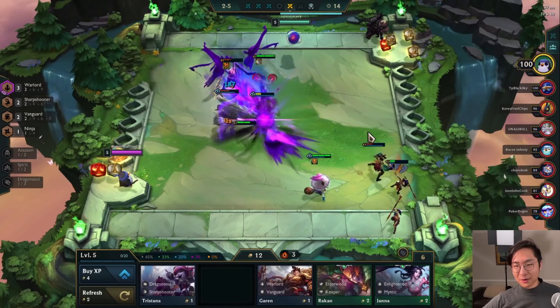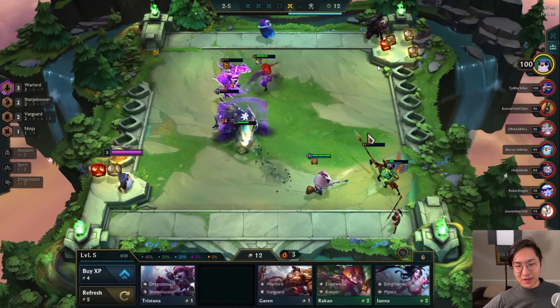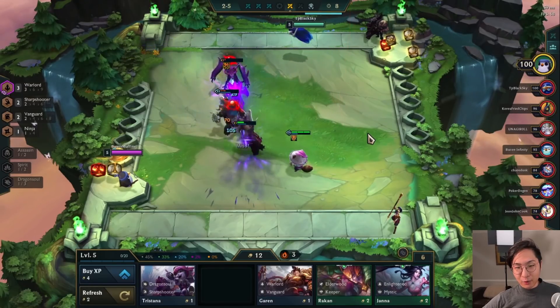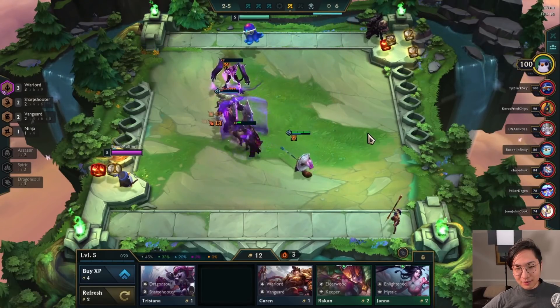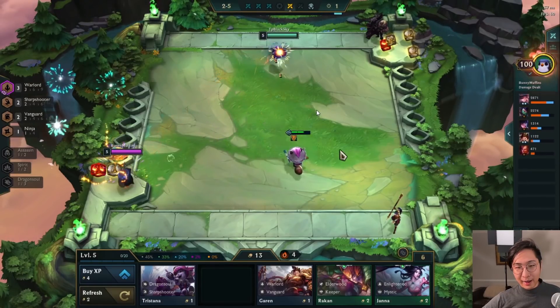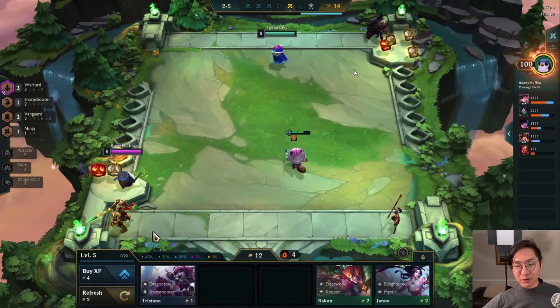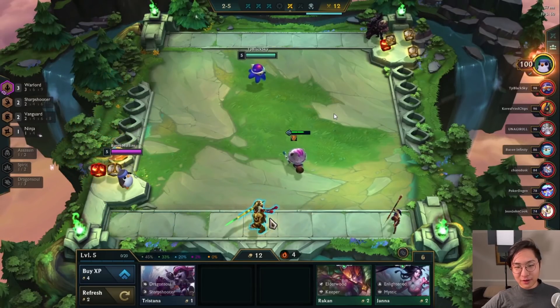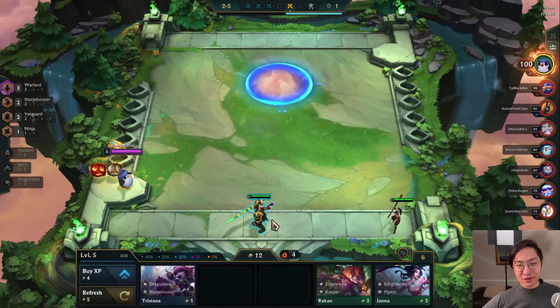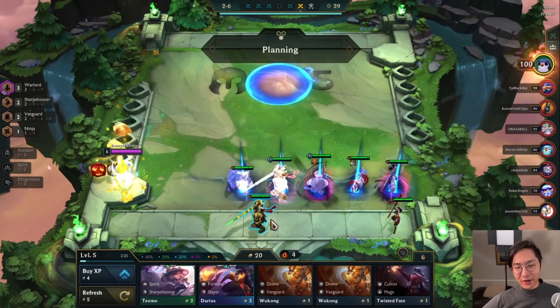Their main carry — their only two-star damage dealer — just got deleted in a couple of seconds. It's super strong. We make quick work of the Shyvana right after, though it's a little closer than I thought because he does have the Dragon Soul buff. But if we didn't take care of that Brand so quickly, maybe the game is a little different. So even without synergies, that's what Akali can do. Imagine if she has synergies in the early game — it gets even crazier.